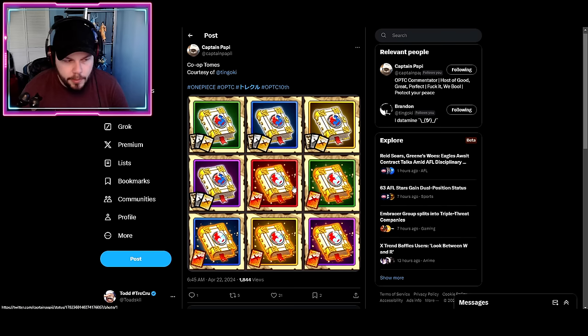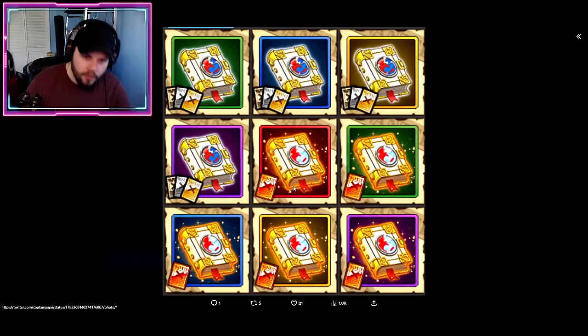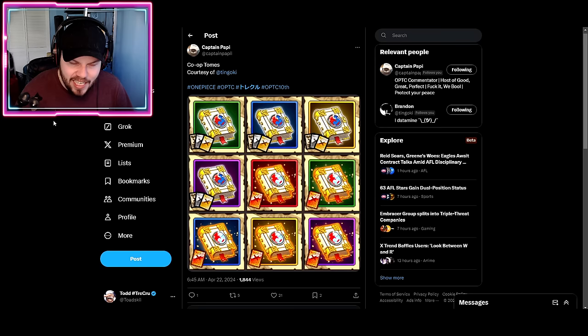Regarding co-op tomes: when we first saw them, I thought it would be a generic item, but there is a co-op tome for each individual color and rarity. There's one for every color of normal rare recruit characters, and also Sugo Fest exclusive co-op tomes for each individual color — very similar to how wanted posters work with red ticket and gold poster versions per color. It's a bit frustrating that it's not just a generic tome you can use on anyone.